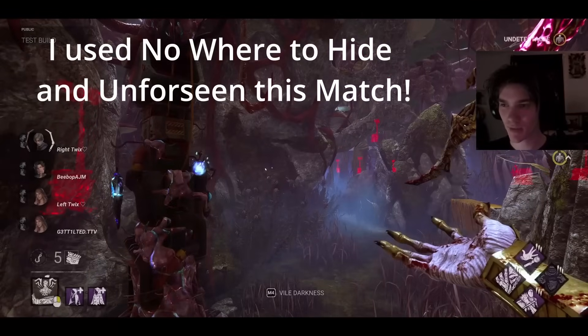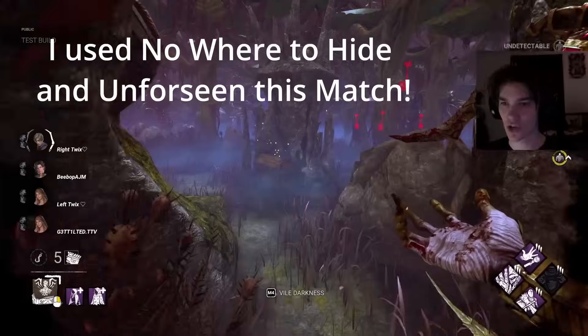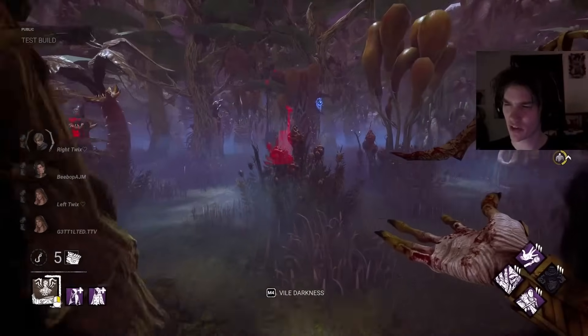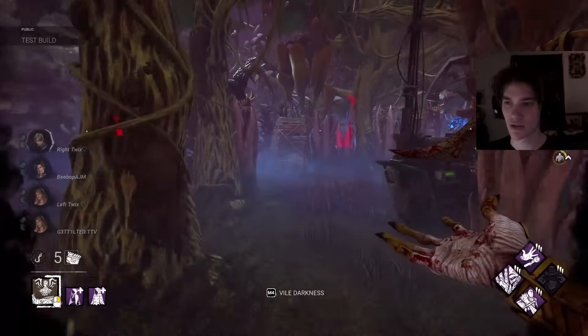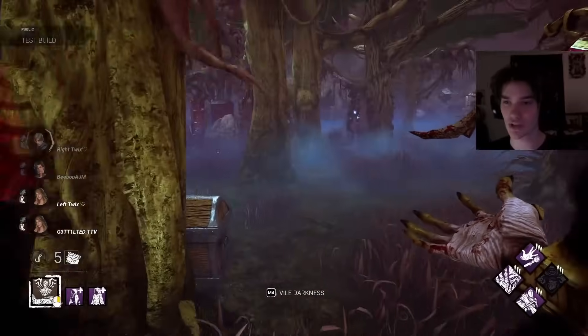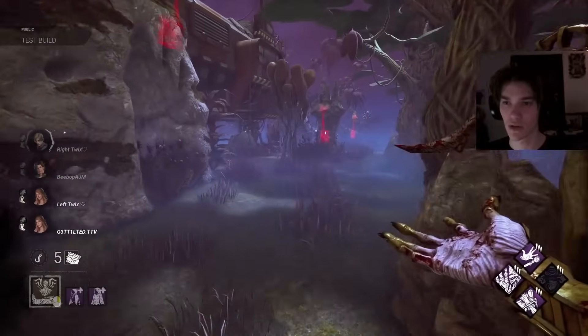All right, we got the alien map. Undetectable — oh yeah, that's right. Undetectable goes off in the first 12 seconds of the match because all your powers are on cooldown. So you can use this with Lethal Pursuer. I actually did not know it did that — interesting. That's cool.